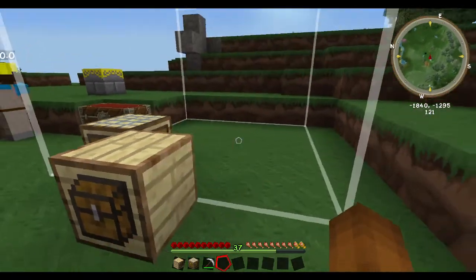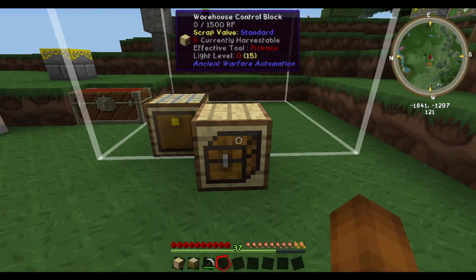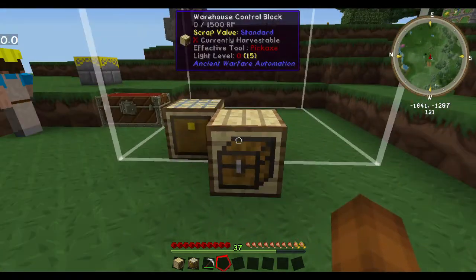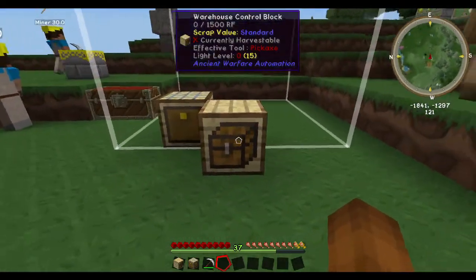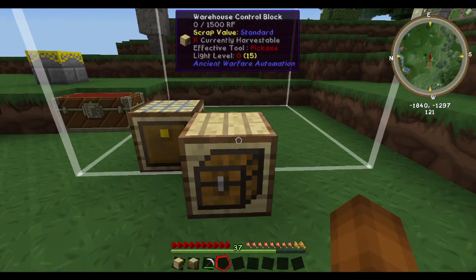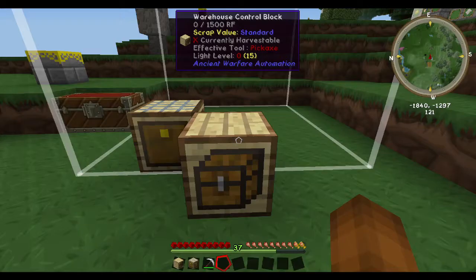We're gonna make the simplest possible warehouse. It's simply a warehouse control block which acts like any other worksite, a farm or a quarry. You can see its bounds right here. It can take bounds upgrades and other upgrades as well. You can also change the bounds just as with any other farm.